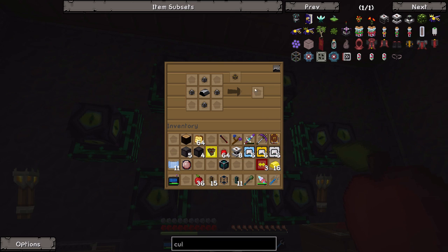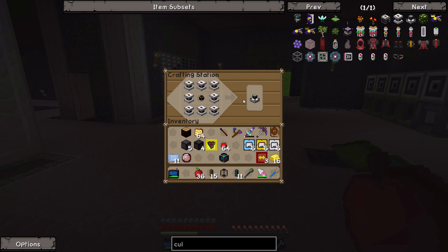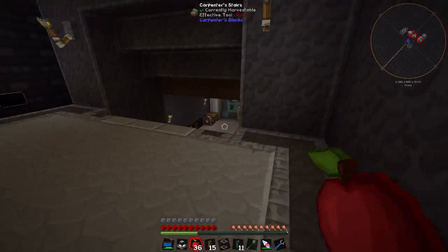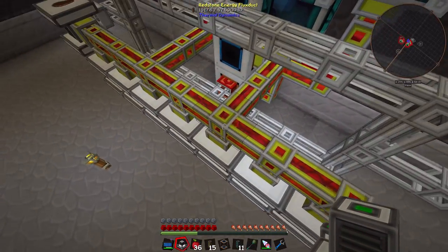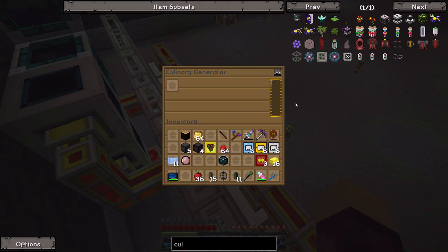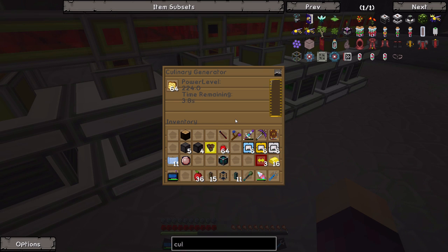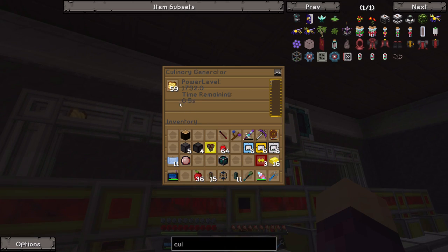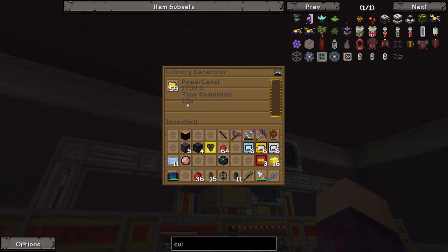We've got the Transfer Node of Hyper Energy and we have the eight culinary generators, so let's combine them all up at a normal crafting table to get the 64x culinary generator. If we throw this down over here, it's not going to do anything different to what the old one did - it's just going to do it faster. You can see toast lasts about 12-13 seconds in the old 8x generator, but in this 64x generator it lasts about 2 seconds. This thing is producing 1,792 redstone flux per tick as opposed to 224 in the old one - much, much faster.